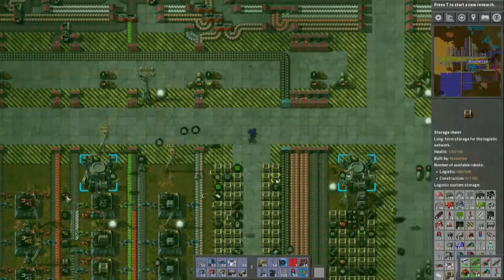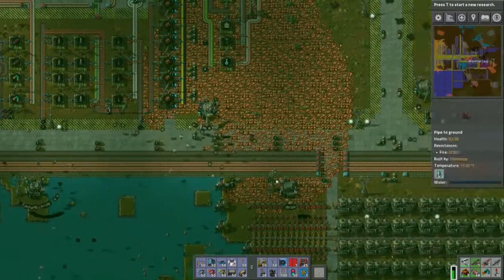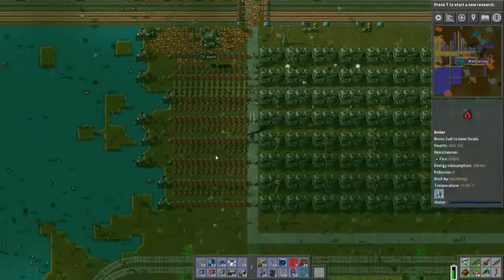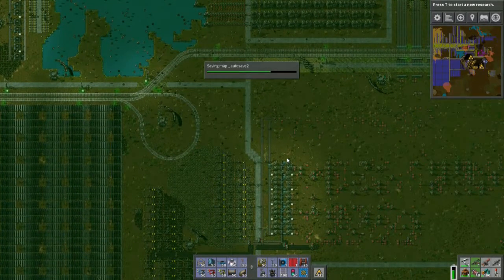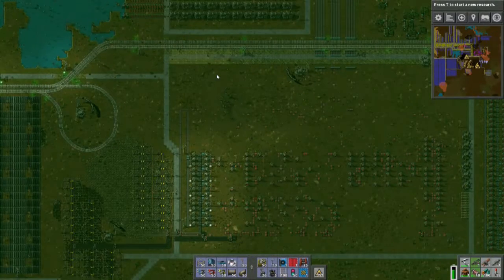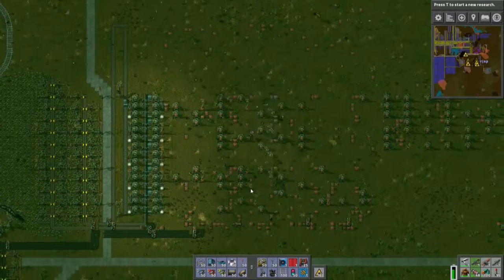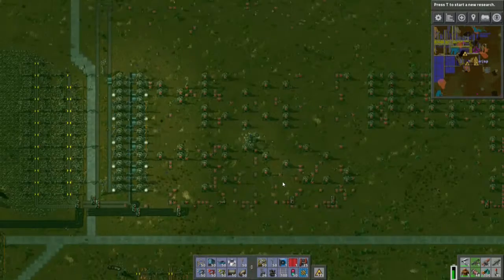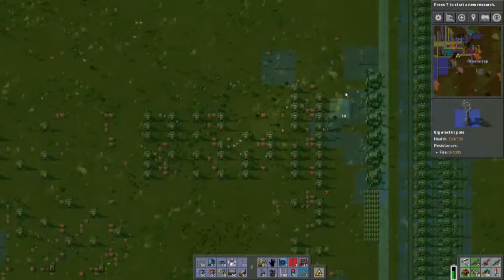I've got some other robots following me trying to resupply me, that's fine. That's a lot of belt — probably too much, but we'll see. This is going well, it's almost completely gone. Construction robots are building some stuff. Now they're trying to empty everything out here. This is going reasonably quick, though apparently a few of these were still full of stuff, so that's taking a little longer.